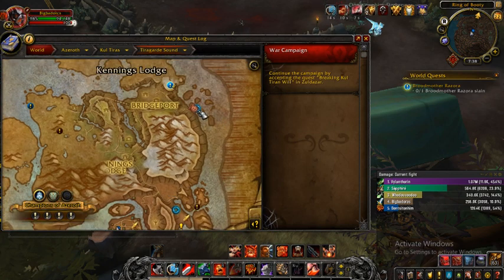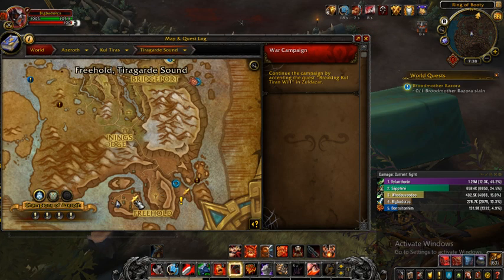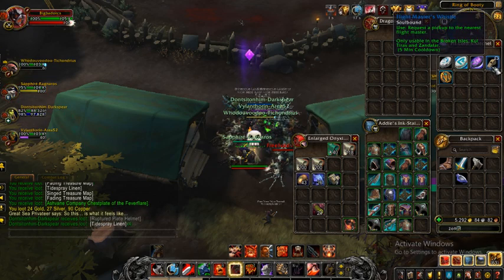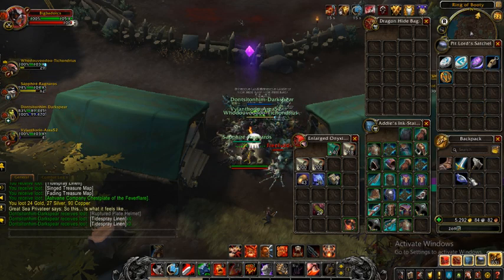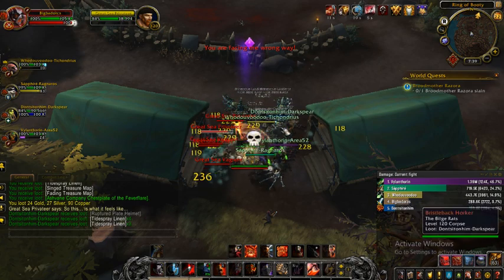If you have a hearthstone, you can hearth in here, and then walk down here and take this flight path right here. You can see the mailbox there — if you have that unlocked you can use it and it'll bring you over here.